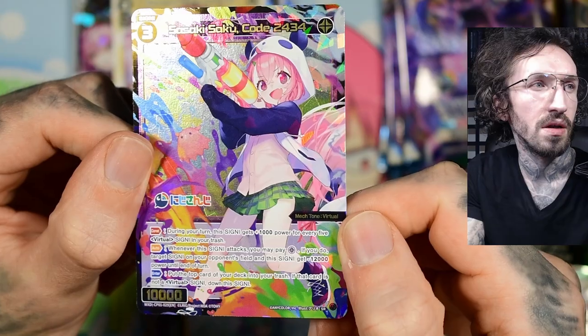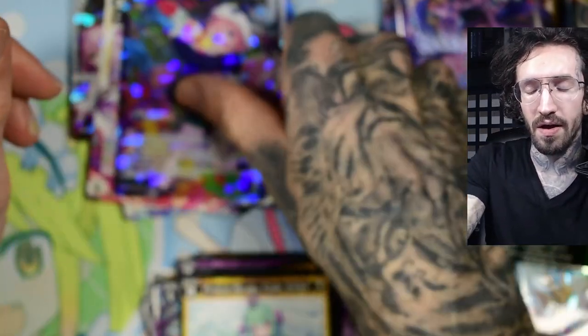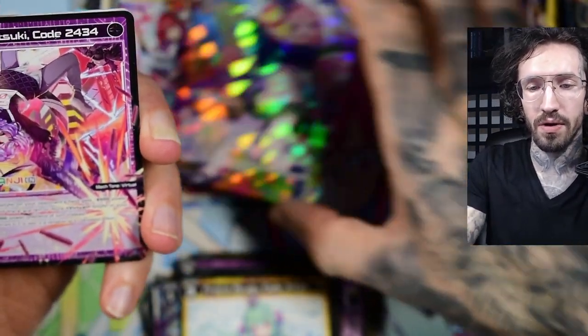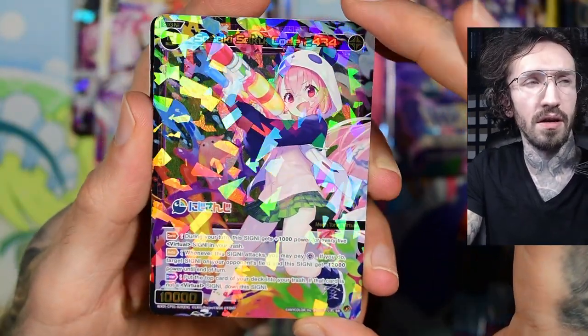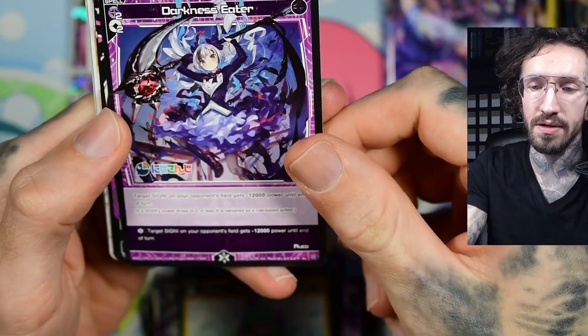Sasaki Saku — yeah, there are a lot of what I'd call tribal effects. I don't know if it has a different wording in V-Cross, but the signi gets plus 1000 power for every five signis in your trash. It's kind of a black card mechanic — the mechanics with cards in your trash are usually on black cards. And it is a black card; sometimes it's difficult to identify with the shatter foiling. It's a purple or black card — Darkness Eater.